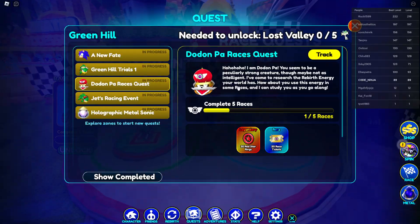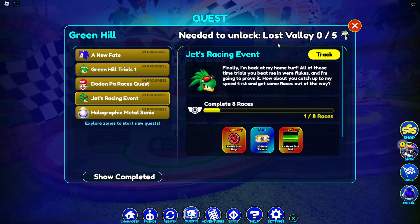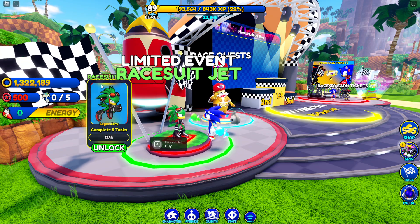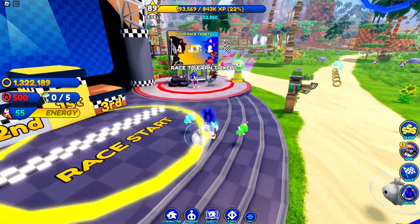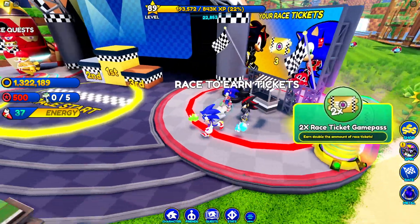We also got this other one — do five races. So we can do five races to get this legendary race suit. We can also get a bunch of tokens to unlock these crazy tiles and race with Sonic. So we got race with Shadow, race with Sonic over here.